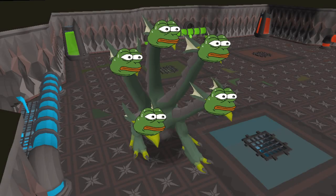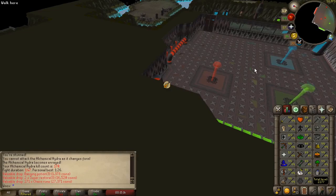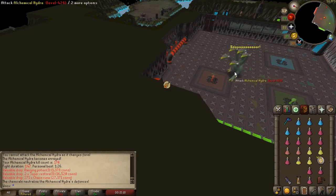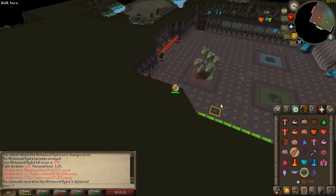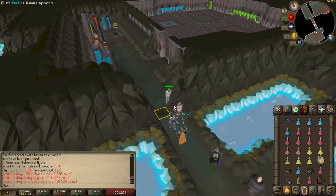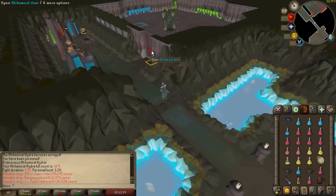And now for the tips and tricks. At the start of every subsequent kill you want to stand in the southeast corner so the hydra instantly walks on top of the vent when it spawns. Alternatively you can also run out of the instance to respawn the boss quicker, but this will despawn any items in the room as it is an instance.